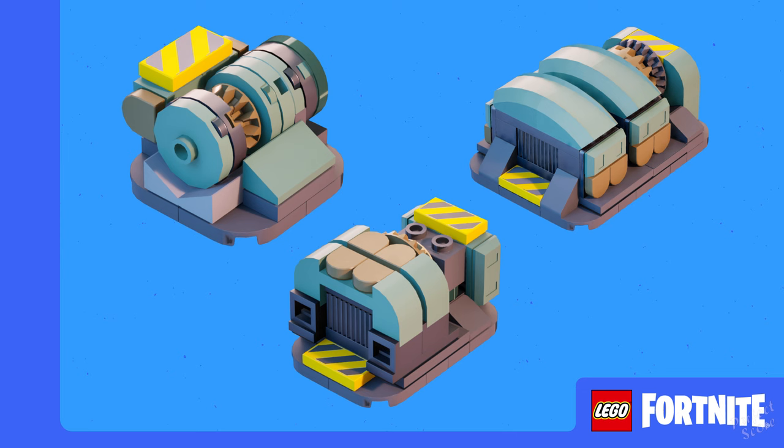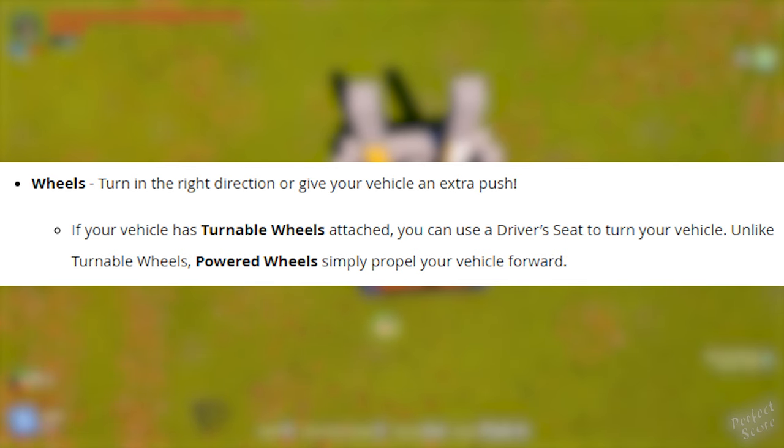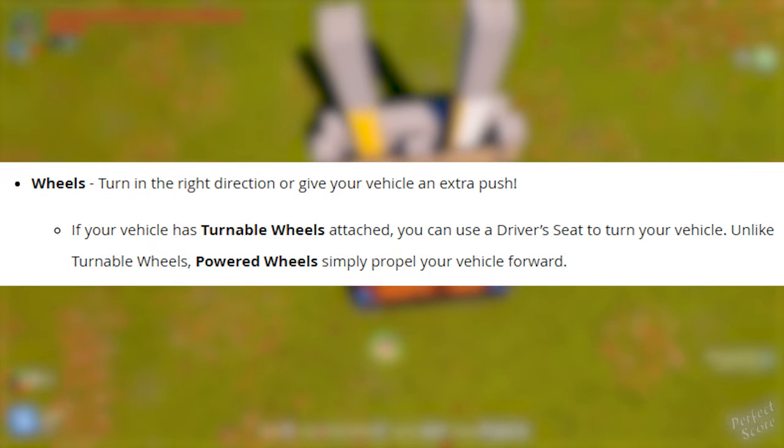It all starts with a power center, which is the engine of your vehicle. You can load power centers up with power cells to power your vehicles — the more power cells you load, the longer you can drive for. You're going to need wheels: turn in the right direction or give your vehicle an extra push. If your vehicle has turnable wheels attached, you can use a driver's seat to turn your vehicle.